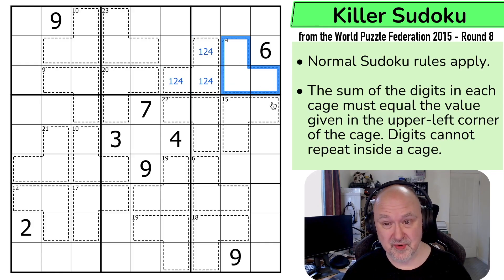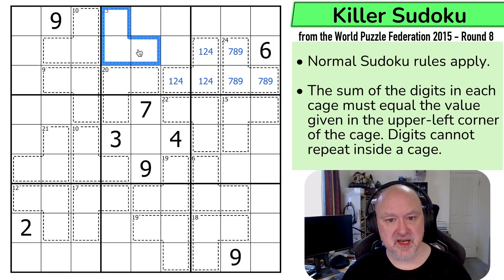What can I put in here? The maximum three digits are 7, 8, 9 which sums to 24. So these must be 7, 8, 9. For the 23 cage, same logic — maximum is 24 with 7, 8, 9. I have to reduce one of these by one, but the only one I can reduce without causing a duplication is the seven. So this becomes 6, 8, 9. This is an 8, 9 pair, making that a seven, and this is 8, 9.